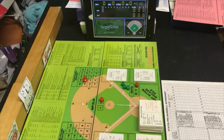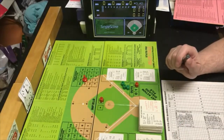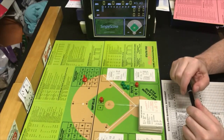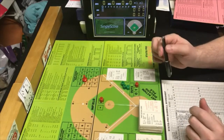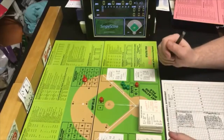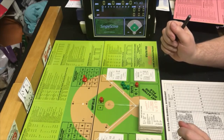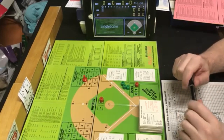Hello sports fans, baseball fans, and Status Pro fans. As you can see, I'm stepping out of my element a little bit and doing a Status Pro baseball game. This is going to be between the 1978 Yankees, who will be the home team, and the 1978 Oakland A's. The pitching matchup today is Ron Guidry for the New York Yankees and Matt Keogh for the Oakland A's.